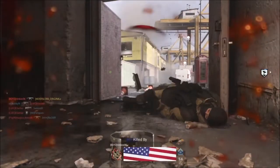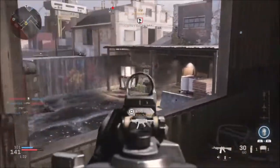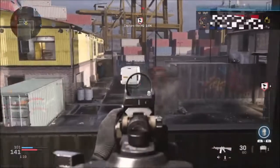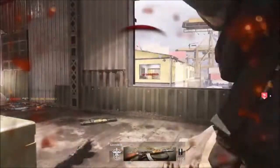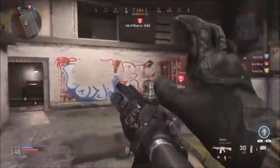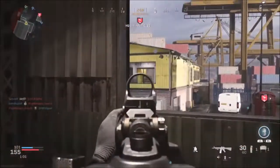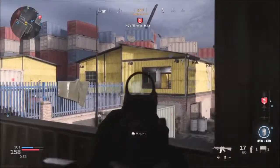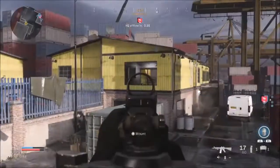A bit more about the Gulag: it is a prison camp with a one-on-one single-round match — win to respawn. Players have the chance to respawn back into the match by winning a 1v1 gunfight. The Gulag acts as a king-of-the-hill style gauntlet, meaning players in the queue will spectate those currently fighting, with a countdown indicating how many rounds are left until you fight. A jailbreak happens every so often and kicks all players out of the Gulag. Players also have the ability to place bets on the fighters using plunder.